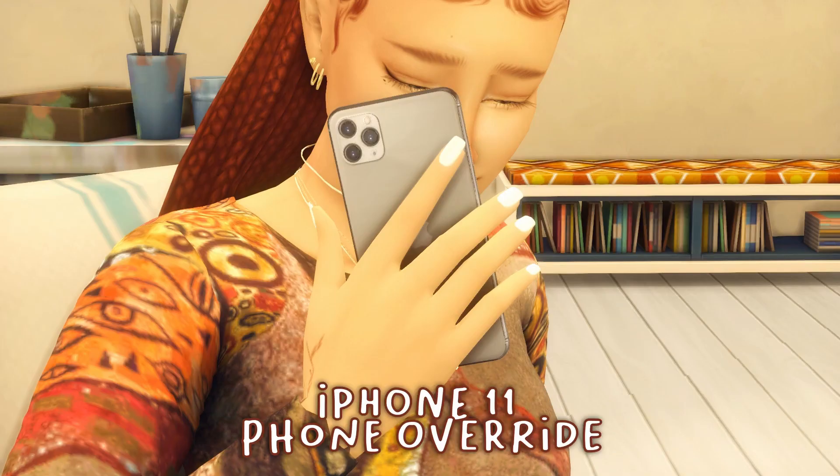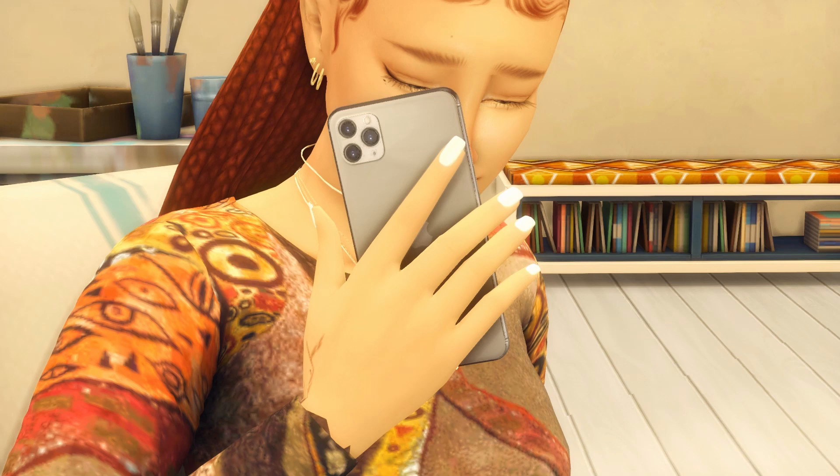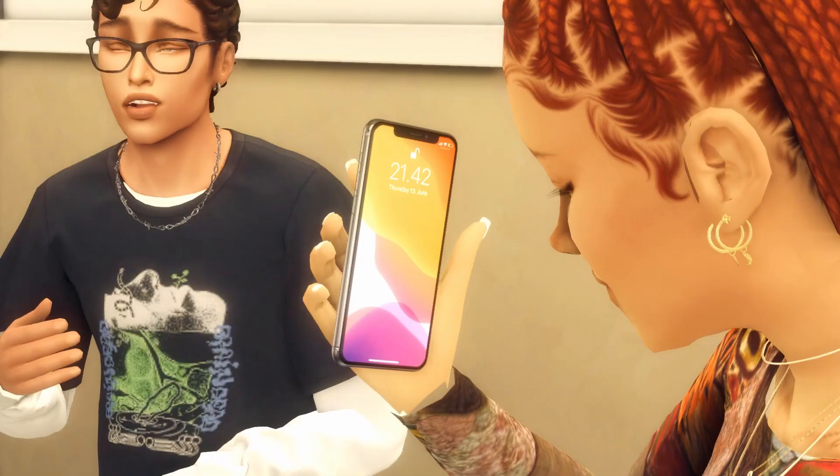Next is a phone override — my sim now has an iPhone 11. It just overrides the phones to something more aesthetically pleasing. I like how the iPhone 11 looks in game, and you can choose a color. I chose silver.